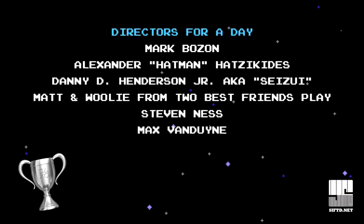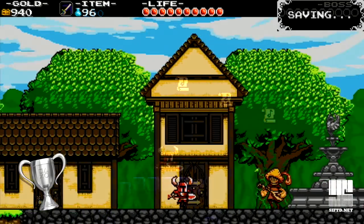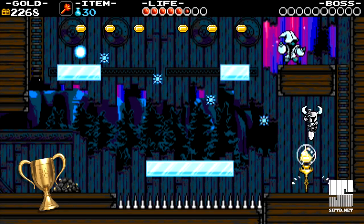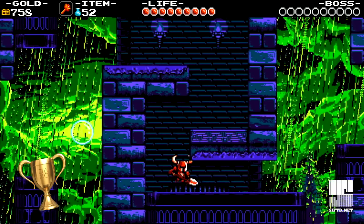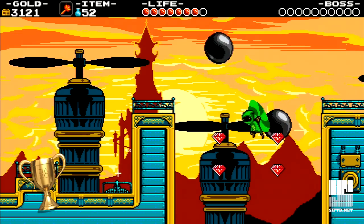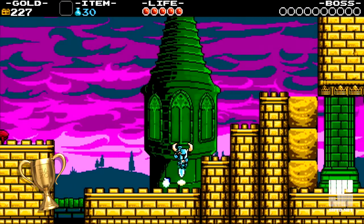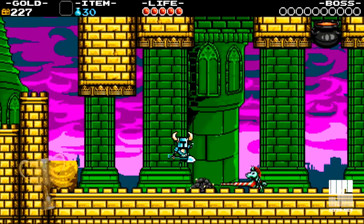The three silver trophies are for finishing the game, obtaining and returning all music sheets to the bard, and finishing New Game Plus. The six gold trophies are for destroying every possible checkpoint in the game, finishing the game without dying, without collecting any magical powers, without spending any money, without falling into a bottomless pit, and the final gold trophy is the most challenging: speedrunning this seven-hour game in under 90 minutes.